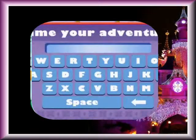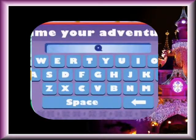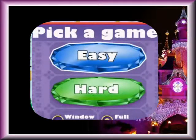Click on the letters on the screen or use the keys on your keyboard to enter a name for your adventure. Then click next! Let's pick a game. Choose easy or hard, and then click next! Easy mini adventures!